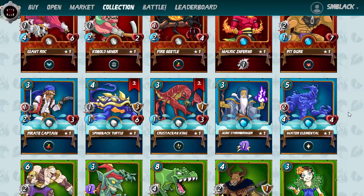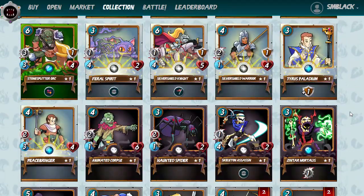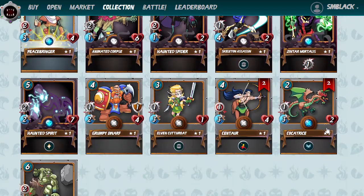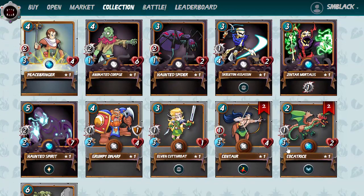Today we're going to concentrate on the black team, because black is actually quite a good team to get started with. This Haunted Spirit is a little bit overpowered — but don't tell the creators of Steam Monsters or they'll nerf it. There are also some other black cards here that are quite good. We just probably need a few more, and that's where the extra $5 comes in.